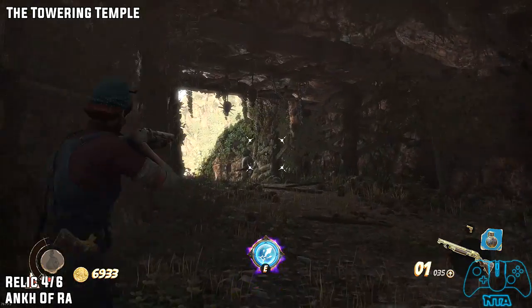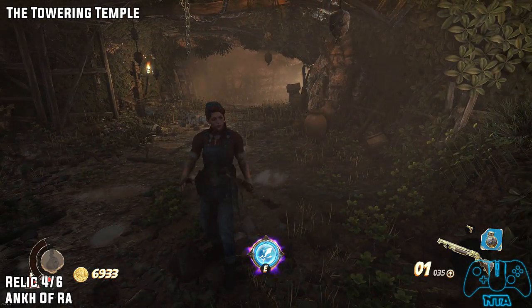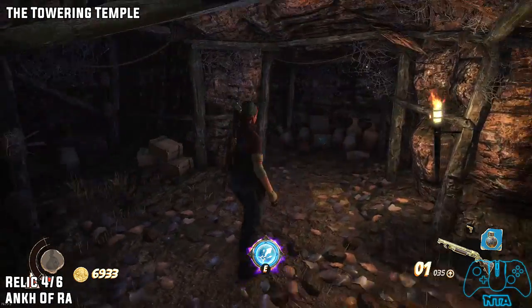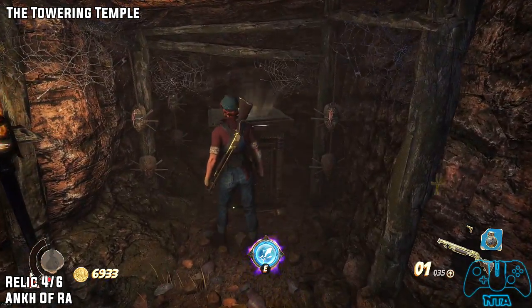In that exact same location inside the caves where we killed the scorpions and got the treasure goblin, there will be a corner to the right. Once you go in this area there will be three ways: left, right, or forward. Go right and pick up the relic.